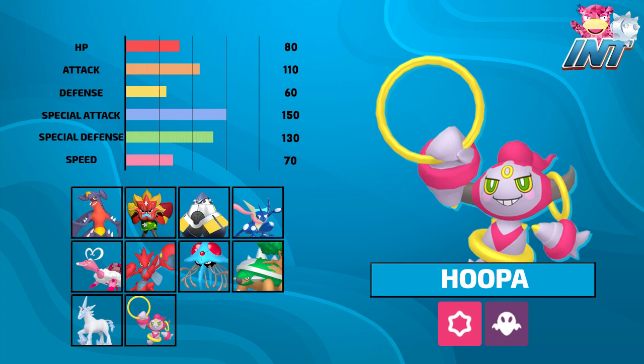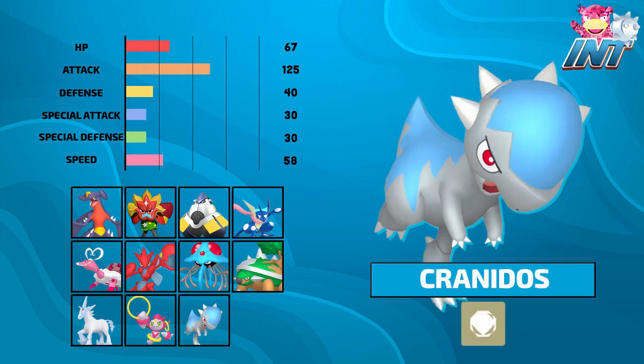Last but not least, rounding off the squad is our cute little one-pointer in Cranidos. I needed a decent one-point mon, so I picked up Cranidos because it has 125 attack, decent HP, and is a rocker. So I could just focus it up, get rocks up, and then let it go down — it did its job, and everyone else can just prosper with it.